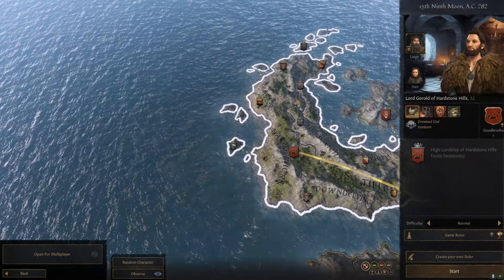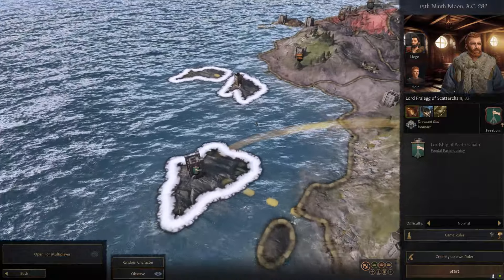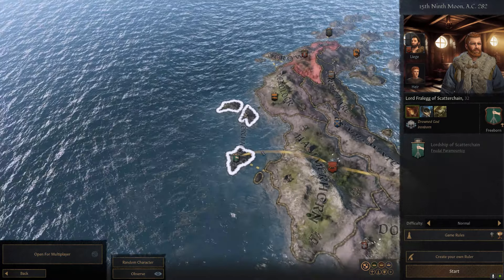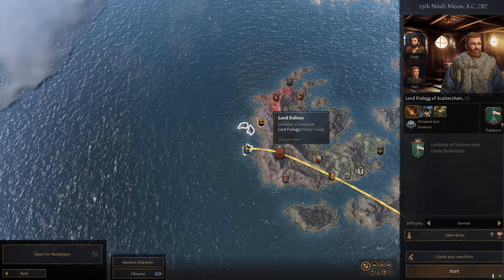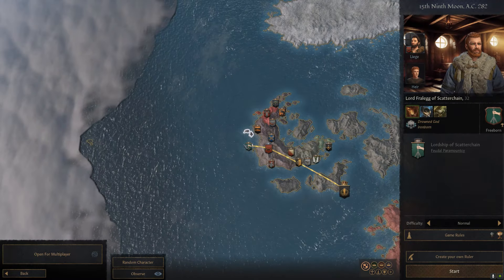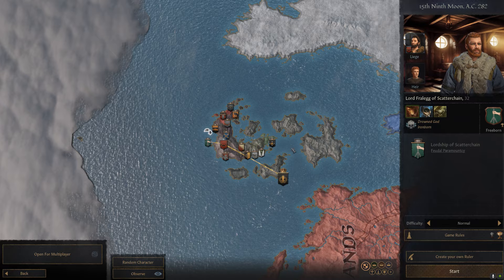Up here on the Iron Islands, I'm going to do a little throwback to a series I did for Elder Kings 2, where I started off as a single county on little islands. That's House Freeborn, which is again a non-canonical house that I think has a pretty solid foundation here to take over the Great Wyke. You can slowly work your way around. Obviously you're going to have to contend with Goodbrother, which is a huge and very strong house in the Iron Islands, but if you work your way north and skirt around, you can end up taking the whole Great Wyke and becoming a pretty mighty Iron Lord.